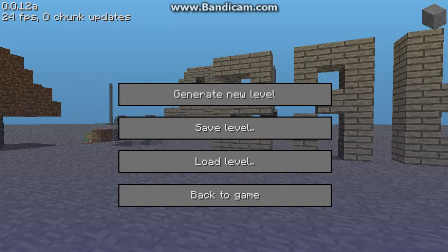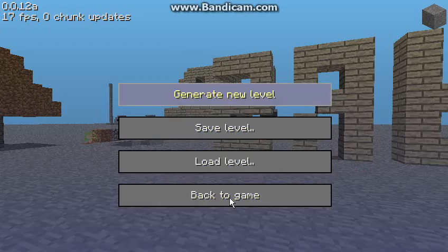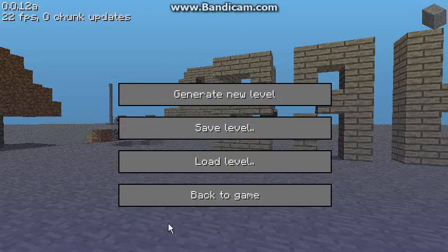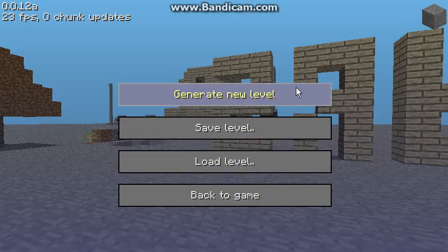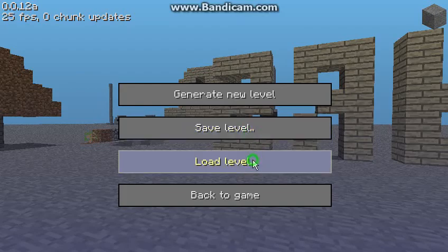This is 0.0.12a and right off the bat you're noticing something different — the menu is generating a new level. I'm not going to click that yet until the end of the episode. Save level and load level, which used to work, now they do not work anymore.